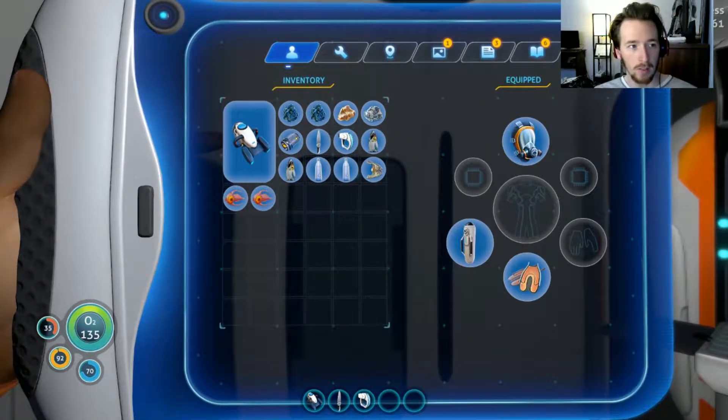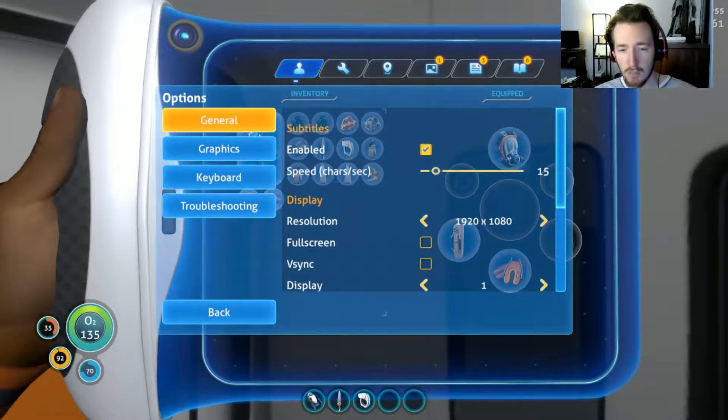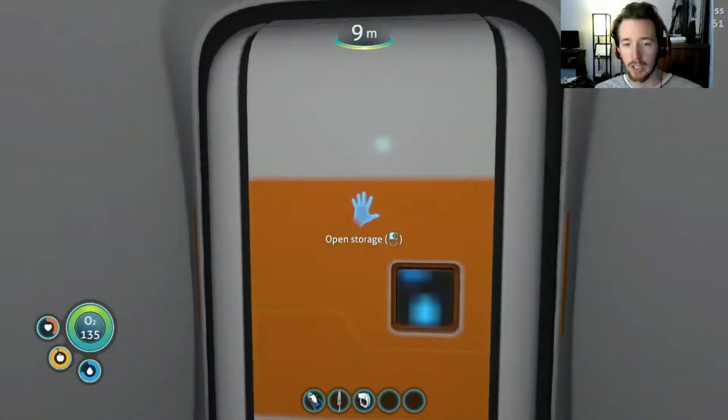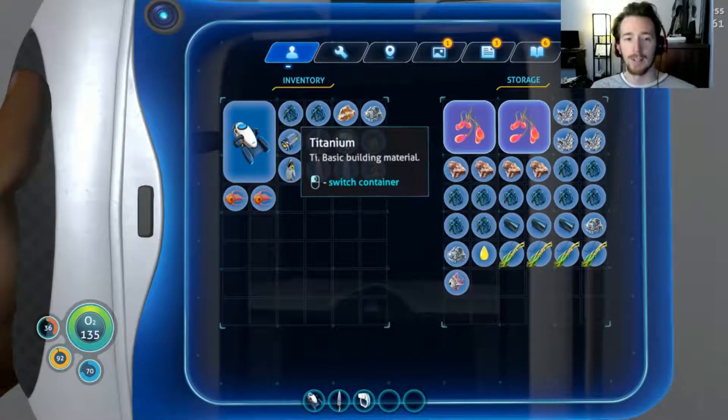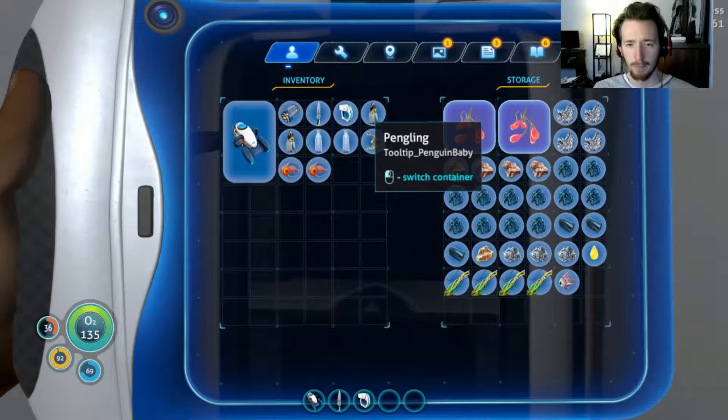The weird thing about this Subnautica is I don't have to have it full screen, but I can't have it smaller than this. I've tried it, and the only thing smaller would be like a 640 thing, which is a tiny little box on my screen. It hardly even shows up. So it's a little bit annoying, but I live with it.